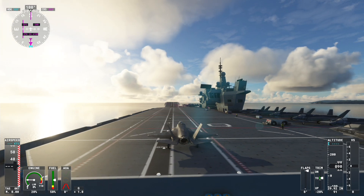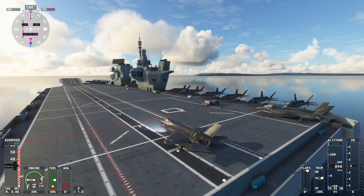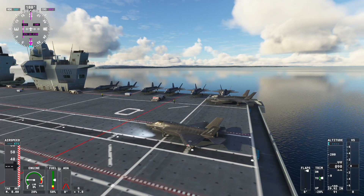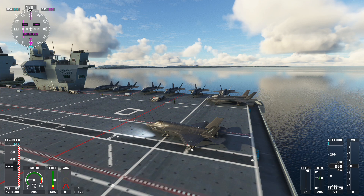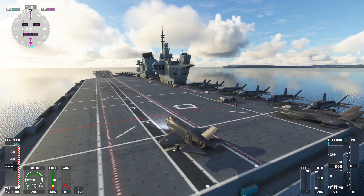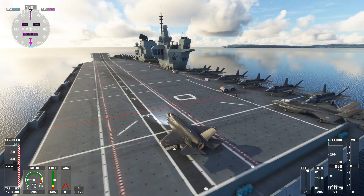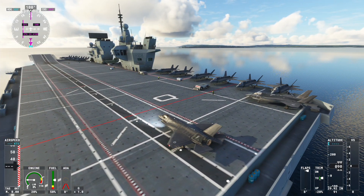Hi everybody, welcome back to Microsoft Flight Simulator. Welcome to the HMS Queen Elizabeth aircraft carrier in the middle of the sunny Solent. This is the F-35 fighter available in Microsoft Flight Simulator. In this video I'm going to show you how you can get this thing taking off vertically from any surface - in this case this nice carrier. This is the LVFR carrier pack that you can buy, and the F-35 you can buy as well.